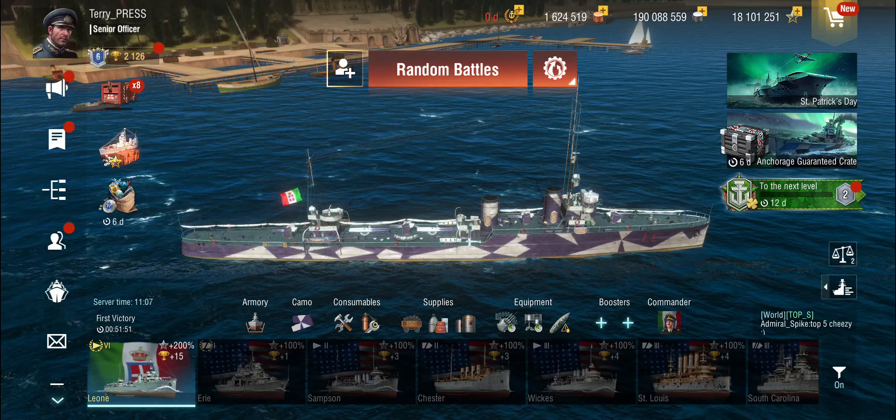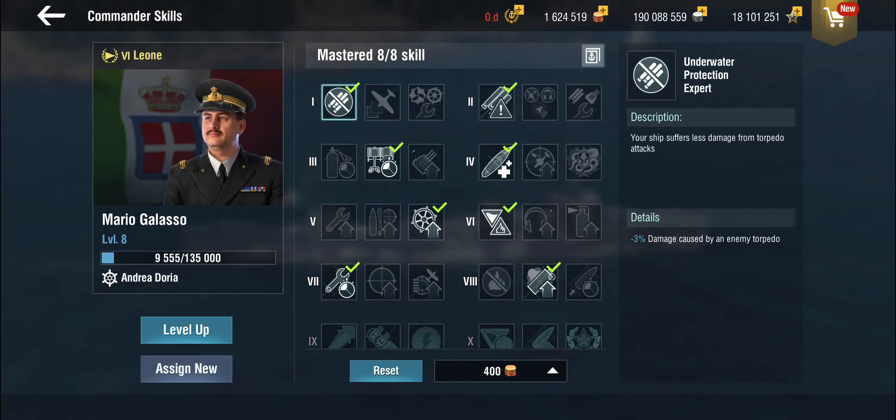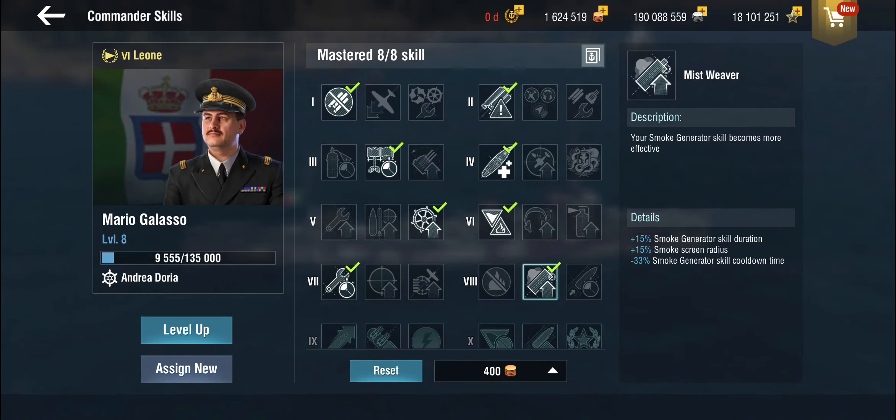They can be really pesky that way. For the commander, given that we don't know much yet about whether this is representative of a potential Italian destroyer line, I'm going with a standard destroyer setup. The Mistweaver is an obvious choice because it extends your smoke screen duration a little bit.